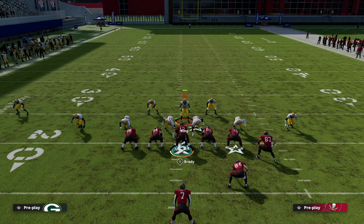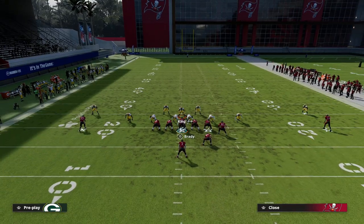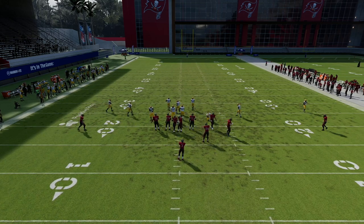The easiest way to explain this tip: you can show blitz, pinch your line, crash out if you want to, and you're going to user this guy. What this does is it gives you a hard box — it's a hard box to run against. Let me grab this stretch play so I can show you the run.